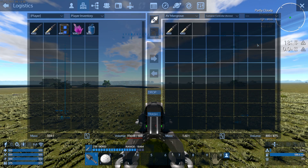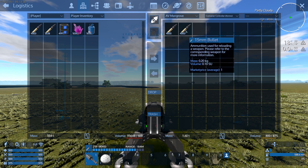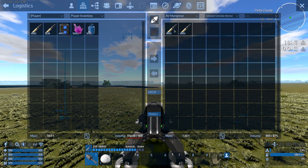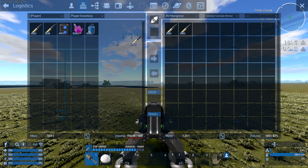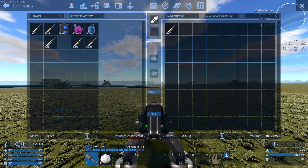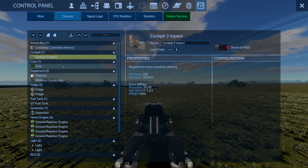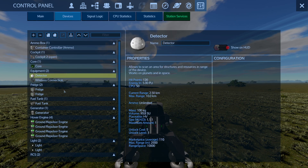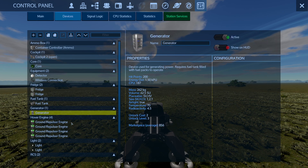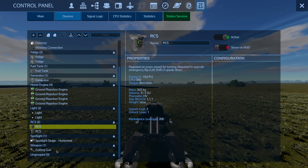The container controller can hold two full stacks of 15mm ammo because these ones don't take a lot of room, and I still got some room left. A thousand of these will be plenty, and I still got 775, which for a starter HV is pretty good. It's got a cockpit, a core, wireless connection, detector, a couple of fridges, a normal fuel tank — not a small one — a normal generator, four repulsive engines, two lights, two RCSs — they helped quite a bit — and a Gatling.